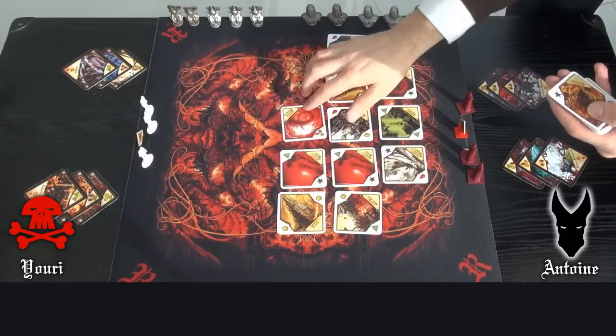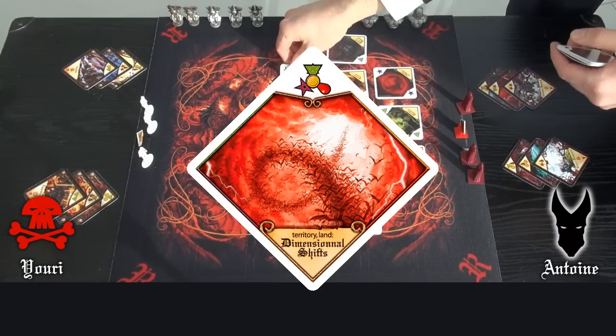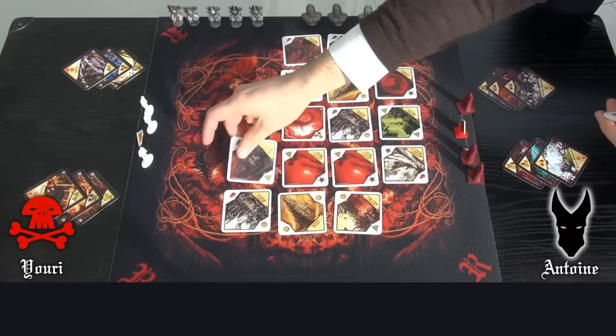The Central Land will be a Dimensional Sliding, a particular land which provides only one resource, but one of your choice. Any other land provides 2 resources among 4.